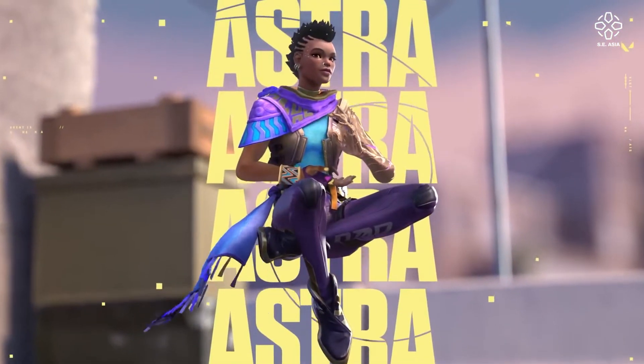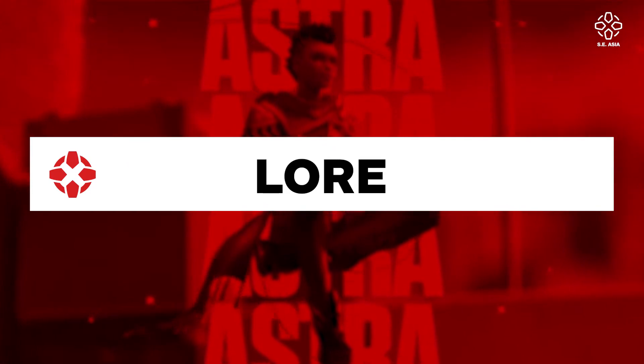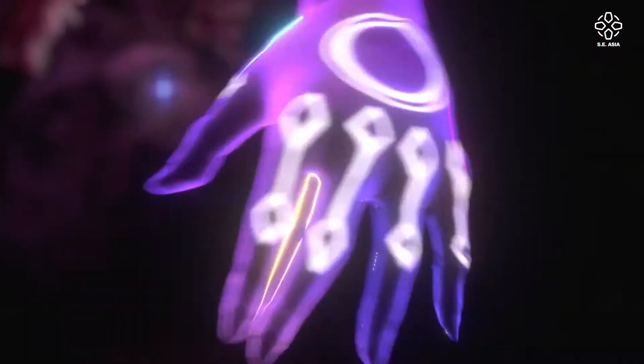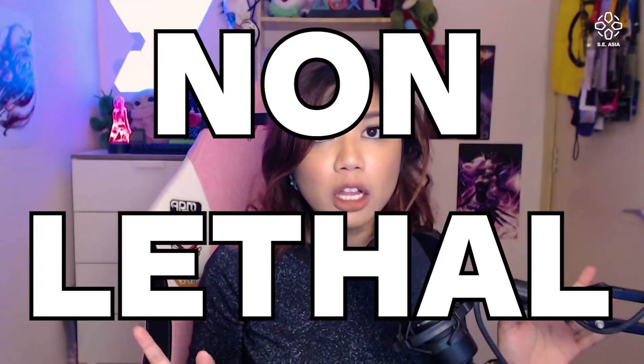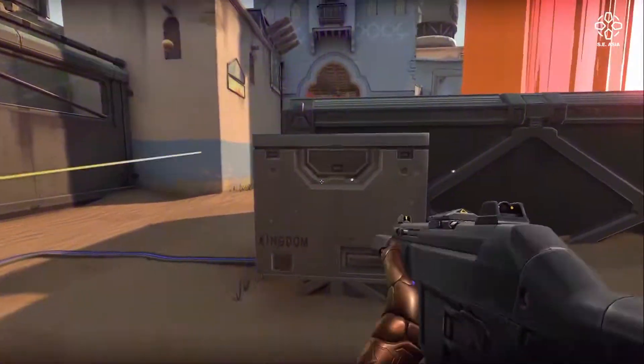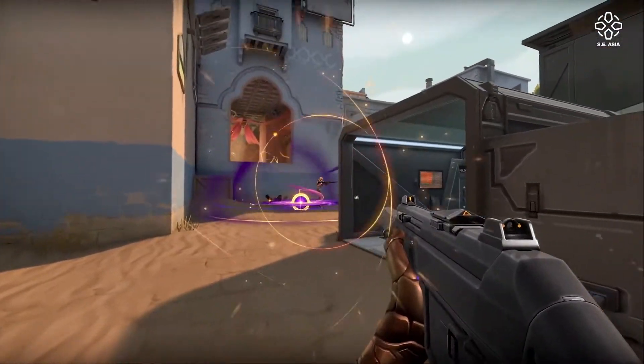Hey, how's it going guys? Tash here and for this week's Deconstructed, Valorant has unveiled a brand new agent. I'm really excited because this time we were invited early to try out their brand new control agent Astra. Let's talk about her lore for a little bit. She is an agent from Ghana and she is a futuristic agent from outer space who harnesses the cosmos energies. Her abilities are non-lethal but she does disrupt and she's actually really great for zone control as well as combos with your teammates.